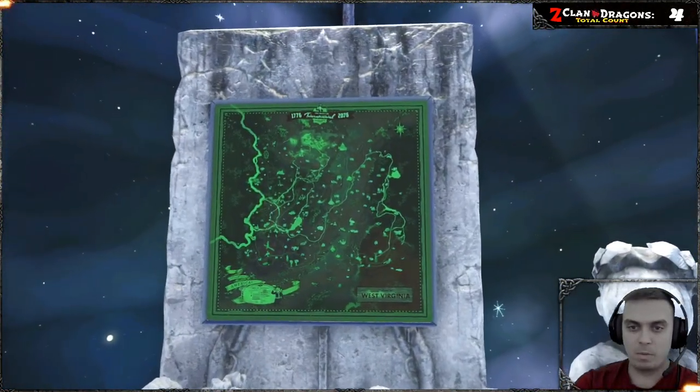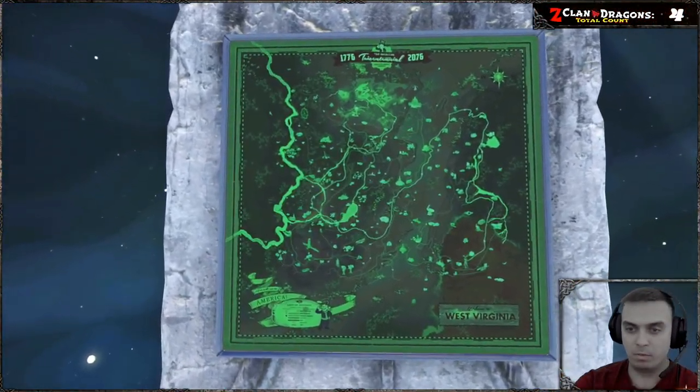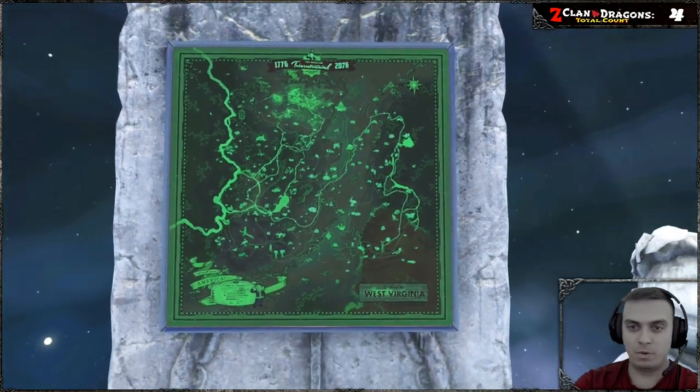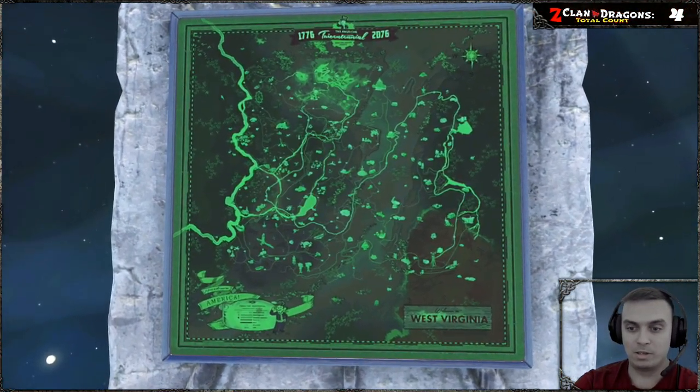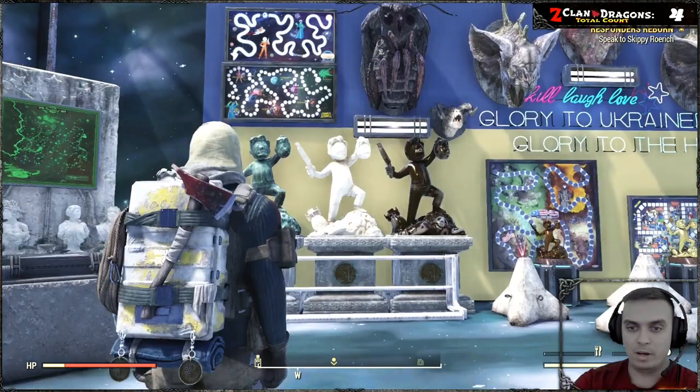This map also glows in the dark — just to double check, I've built one of the same maps at my shelter in a dark area, and it does glow. I'll show you that in just a second. This is what you get in terms of the map.